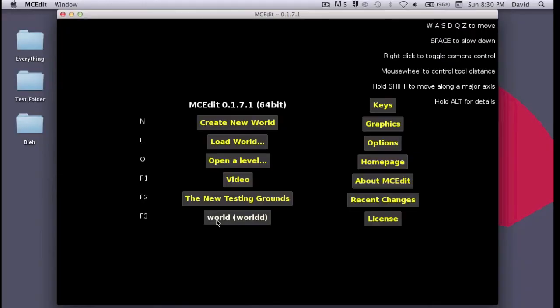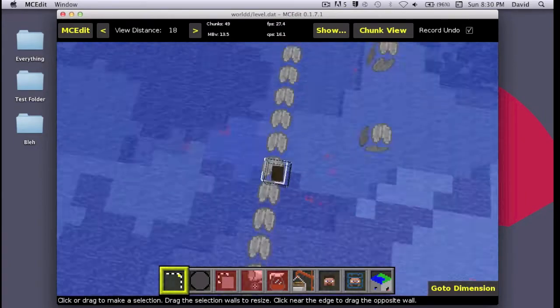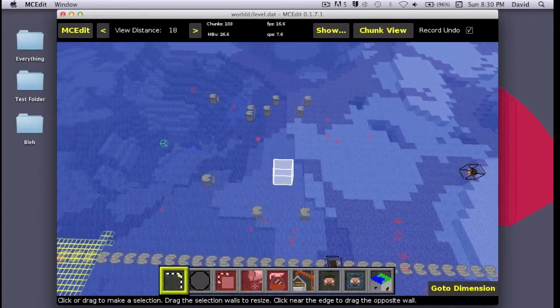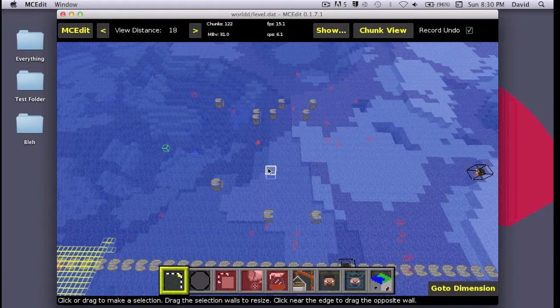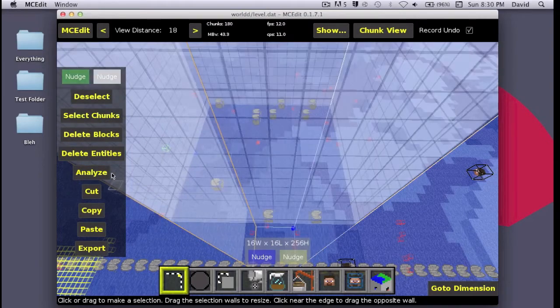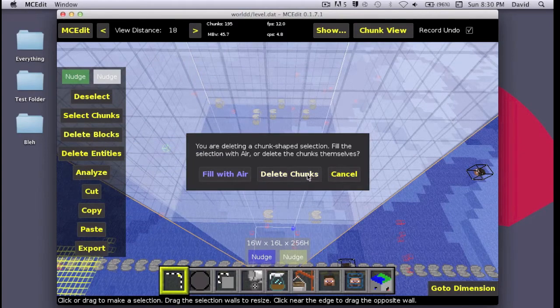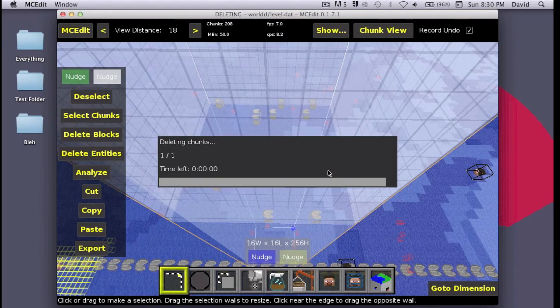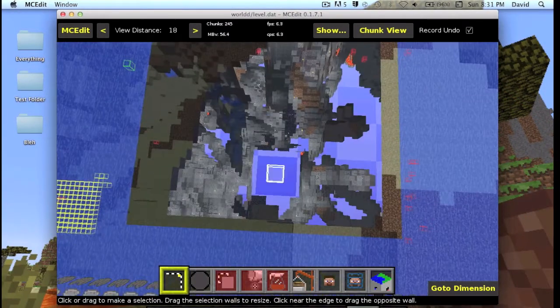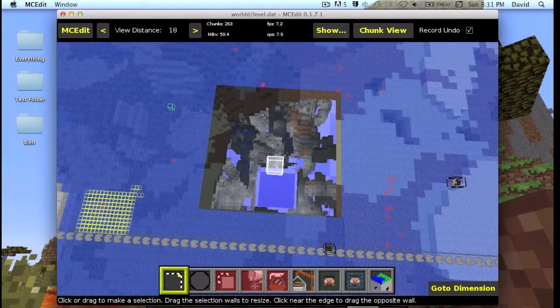Okay, now I'm back in MCEdit. Load up your broken world. So we generate here. I actually tried to fix it just before, but turns out the chunk is still broken, so let's try again. This is the broken chunk — the lily pads are there from the earlier fix attempt, but that didn't work. So select chunks, delete the blocks, delete the chunks, yes, and deselect. This way the chunk is entirely fresh, because I think there was something actually wrong with the chunk itself.